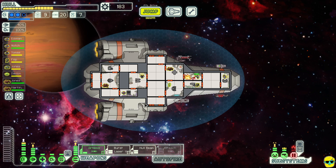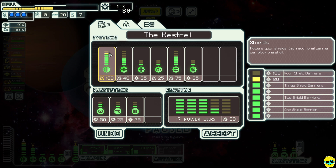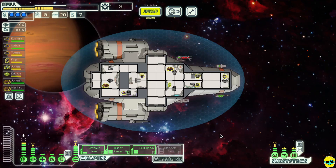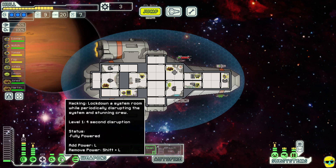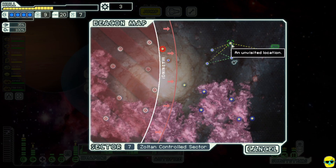Remember we needed 210 scrap to get that fourth shield bubble — we're getting really close. I'm just going to buy it. We can actually power hacking down in some situations where we don't need it. I'm going to turn it on just for one engine and get myself four shield bubbles. We'll go here.